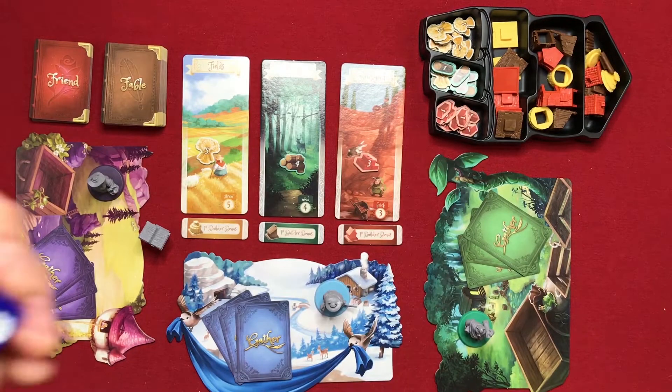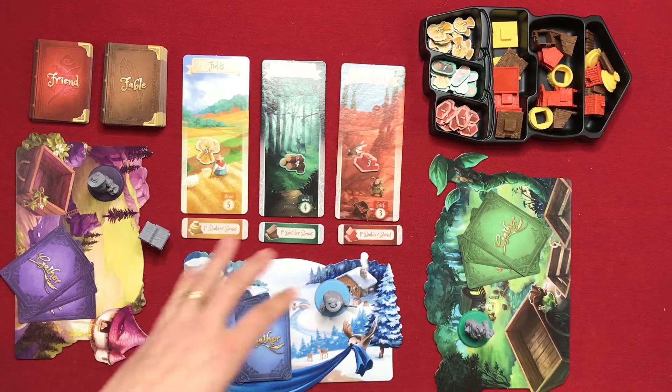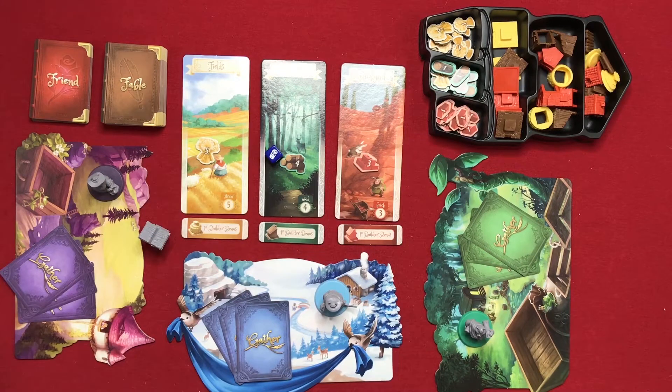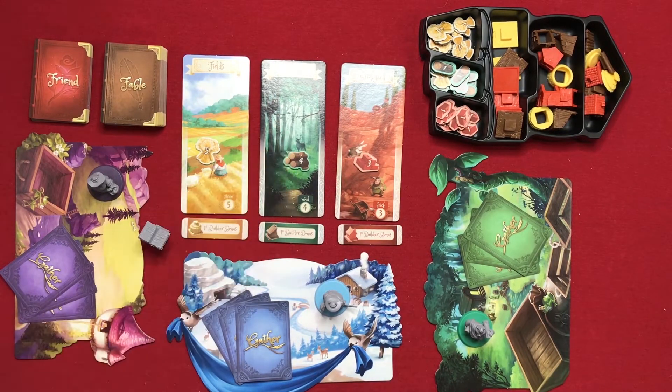There's also a single die in the box. In a two-player game, prior to selecting where each pig is going to go, you would roll this and that is where Prince Regal goes. So in this case I rolled wood, so he would go to the forest location and he would take half the resources at that location.